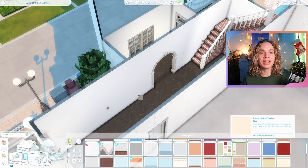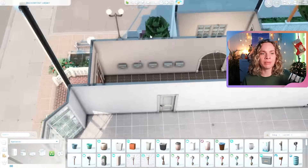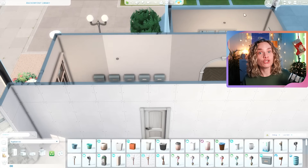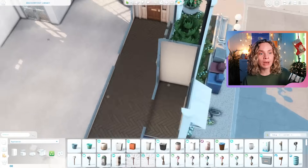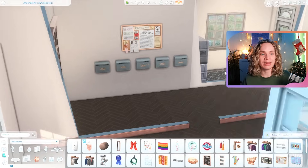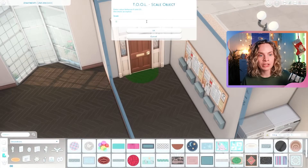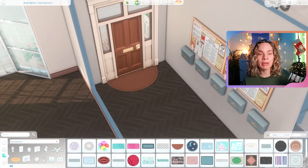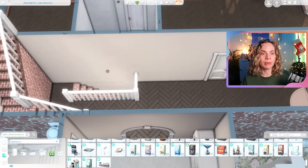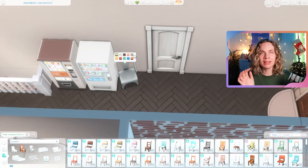On the ground floor there's one apartment. The other two floors each have two apartments. On the second floor we have one small studio apartment for one sim, and then a slightly bigger two-bedroom apartment furnished for a young couple and a toddler. On the top floor there's another studio apartment — I was imagining a single sim, maybe a student — and then the unfurnished filler-furniture apartment.